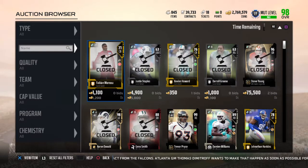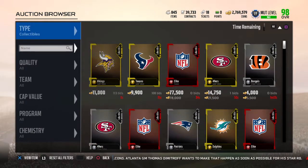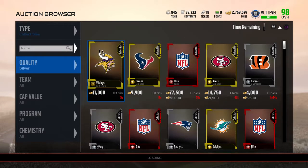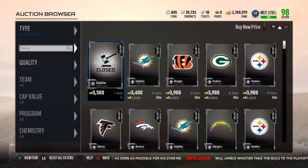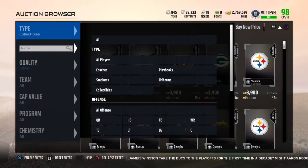This video is about how to save coins by not making team collectibles and instead selling your silver players individually. If you were to make a team silver token, you'd get about 3,400 to 3,500 for them, maybe 3,900. So you'd get about 3,200 to 3,300 after tax by going that route.